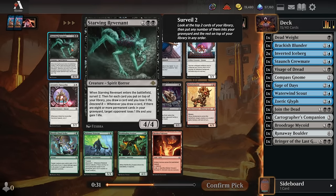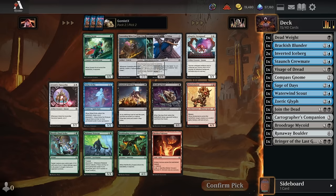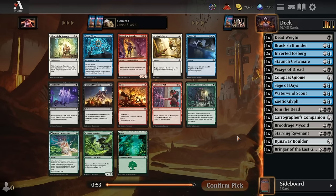Here we can go ahead and take the Starving Revenant. Very simple, solid value card — 4 mana, and when it hits the board you Surveil 2. For each card you put on top of your library, you have to draw a card and lose 3. So if we haven't got a great early defensive start, that can be really painful, but it also has a great Descend ability — if we fill our graveyard with 8 permanents, we start draining our opponent for life every time we draw a card. Big fan of the Starving Revenant. We'll take that here, maybe try to get a Skullcap Snail or a Fanatical Offering back — I think those would both be solid for this deck.